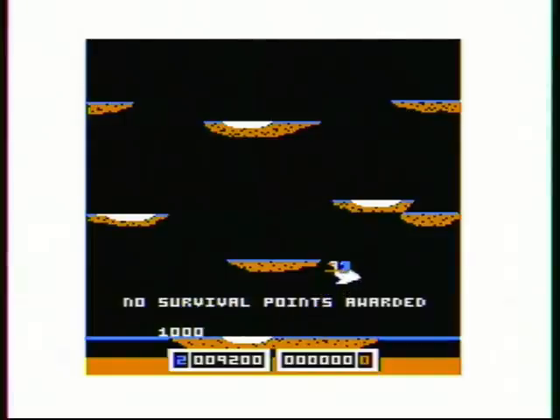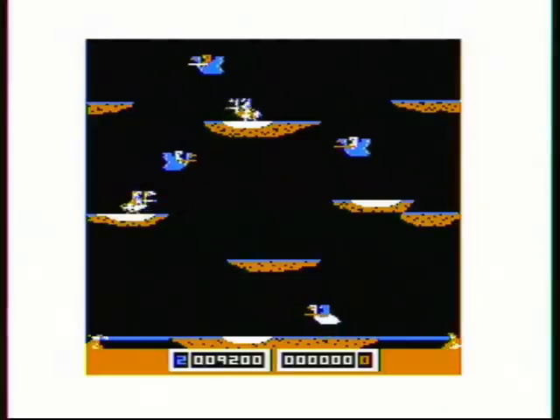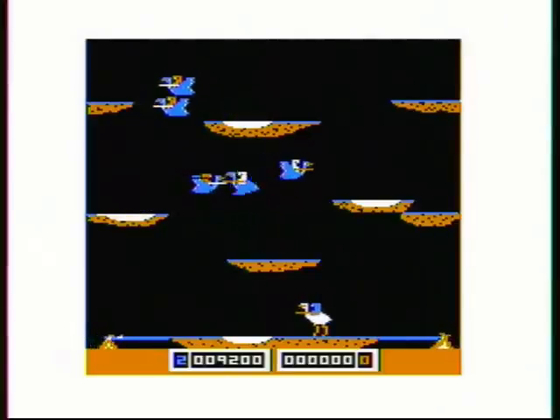Also in this version, your opponents, depending on whether they're a beginner or advanced rider, are different colors, so you can tell them apart. Lancer does have beginner and advanced opponents, but they're all the same color.